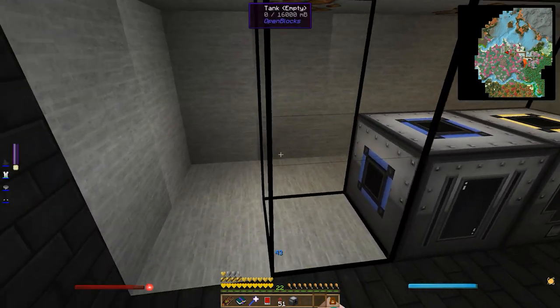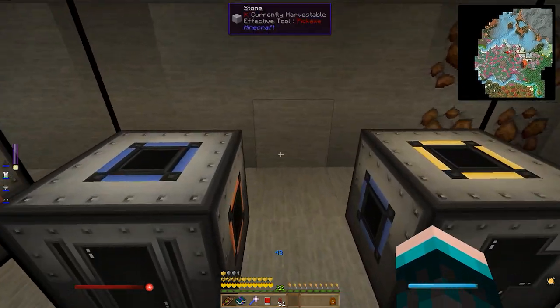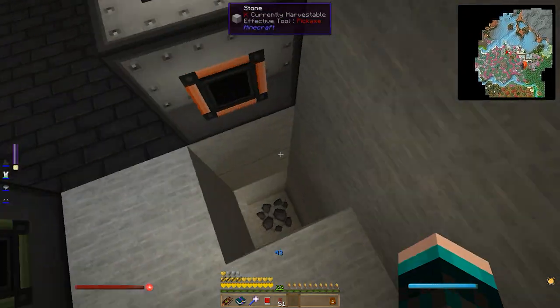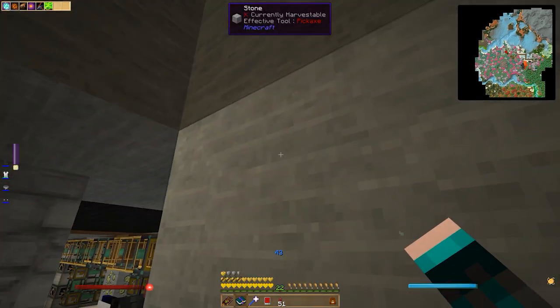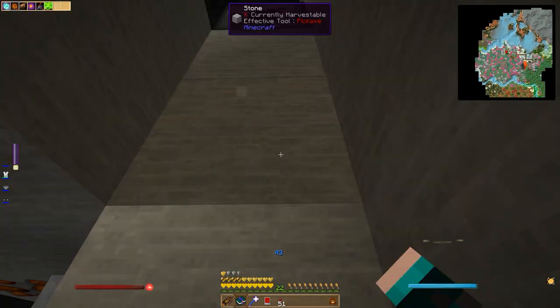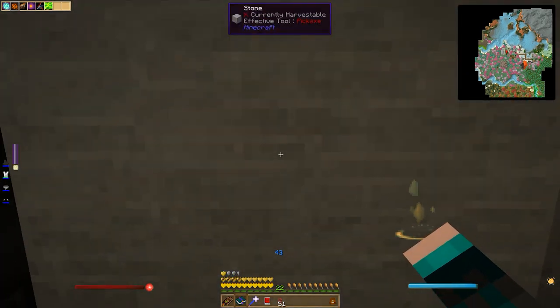So fluid transposer, magma crucible, two tanks, fluid transposer - it's a little unfortunate layout but it's fine. Sometimes you go through and do stuff and realize you didn't count it out just right because you didn't have the build entirely in your head. Let's go ahead and get the power run for these really fast.